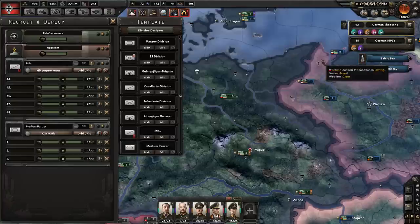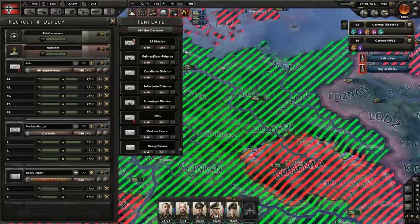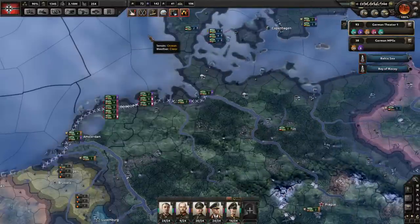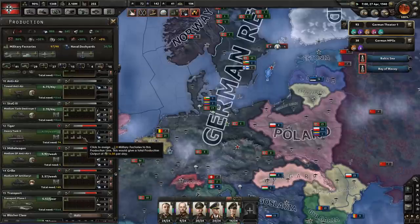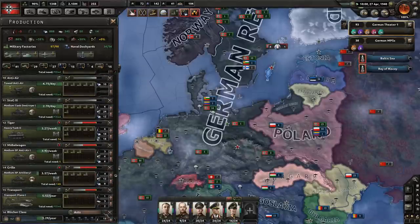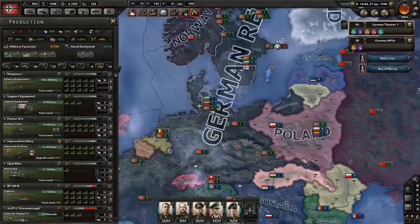Heavy tank division saved. We're going to start training up two of these — add unit, we almost have enough, put them right there and start training heavy tank divisions. Pretty stoked about that. I was excited about taking England but I don't know how I feel about it anymore. We got an extra factory — transport planes, naval bombers, destroyers.